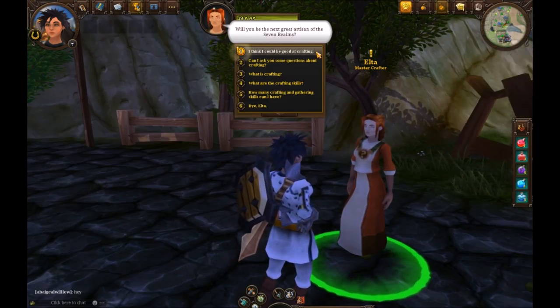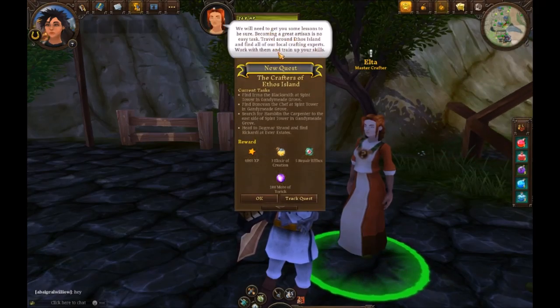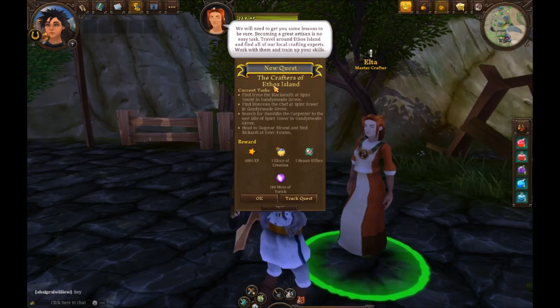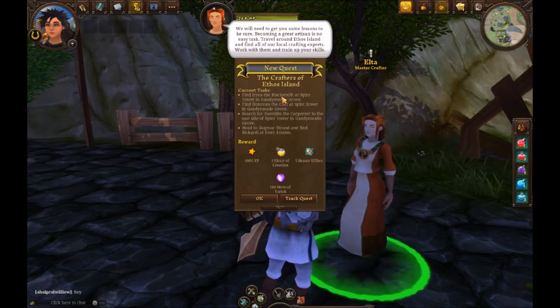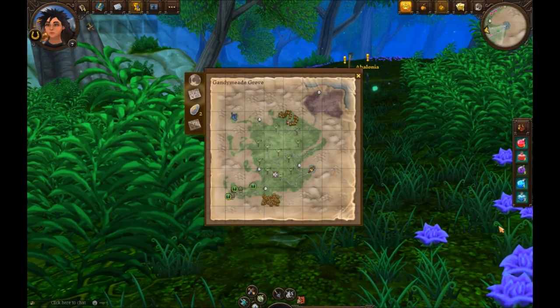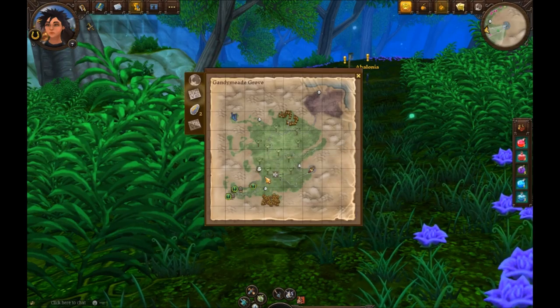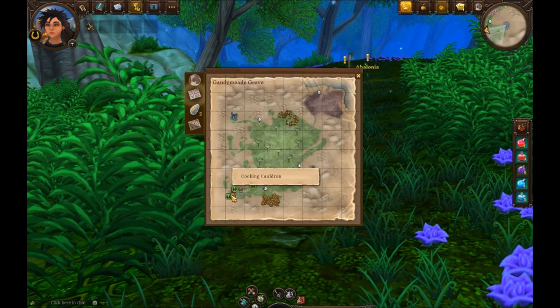Elta says: 'There's a certain elegance to crafting. It's so much more than mere sweat and labor. It is art. And you my friend have the makings of just such an artisan.' Crafting is a very big part of Villagers and Heroes, and she's going to get us lessons and have us go through all four crafts to get us started.